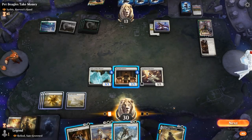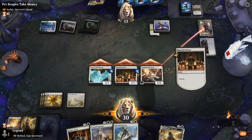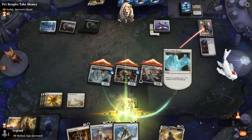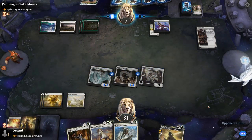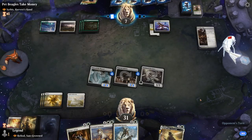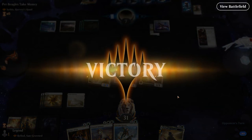Now we'll attack, finishing off Calyx, go face — and once again I'm going to prioritize destroying the Prison Realm and keeping up the Initiate's ability. GGs — looks like the Initiate got the job done. Awesome, on to the next one.